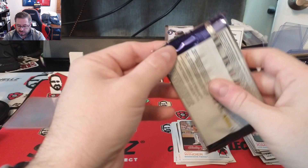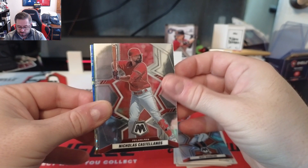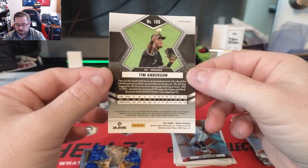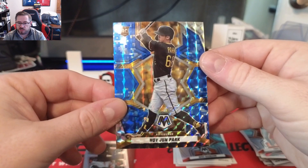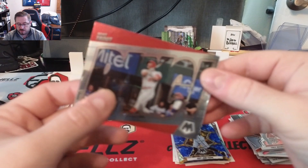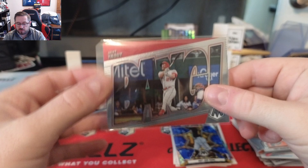On to the Mosaic packs — maybe we'll get lucky. Mike Baumann from Baltimore, some color in here at least — Nick Castellanos, Trey Mancini, a Tim Anderson green prism, not numbered. We have a Hoi Jun Park blue and gold prism, also not numbered — we'll put it on the stand since this is a retail rip. Hoi Jun Park Pittsburgh rookie card and a Mike Trout BANG insert — that's a cool looking card, we'll put it on the stand.